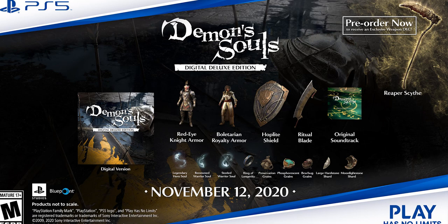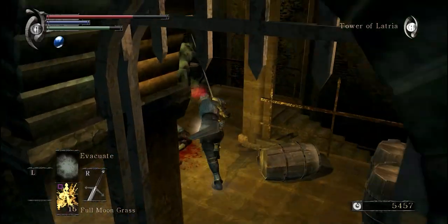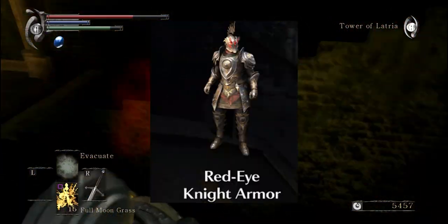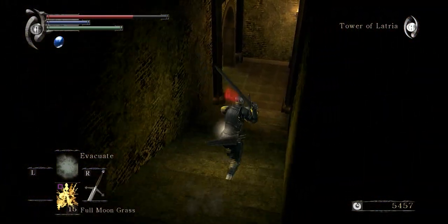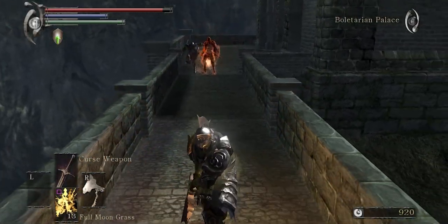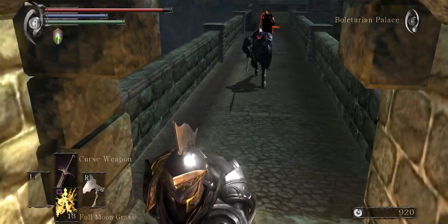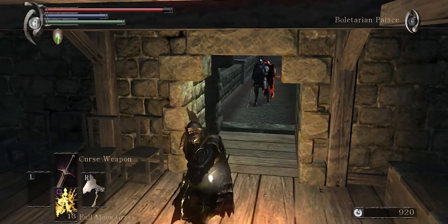When we look at the bonuses available with this deluxe edition, we can notice that there are two new armor sets that were not available in the original game, because a lot of the armor sets you had to find them and you couldn't loot them off enemies. First off we have the Red Eye Knight Armor, which is basically the armor set of the red knights that you see in the Boltarian area, especially in the first area. If you try to go kill that knight, it will probably kill you with one or two hits.